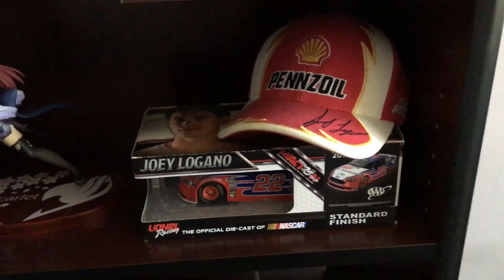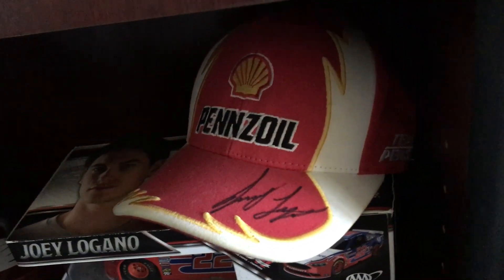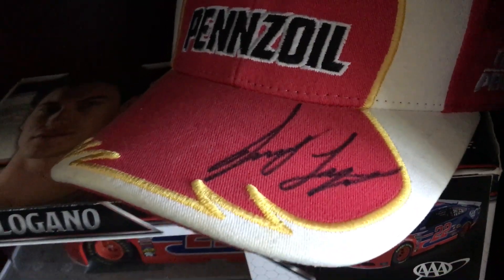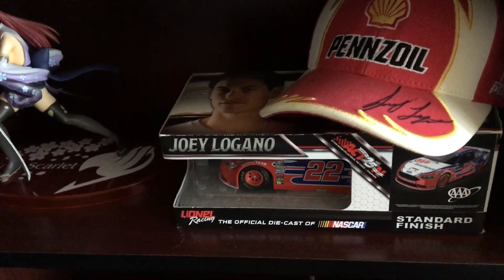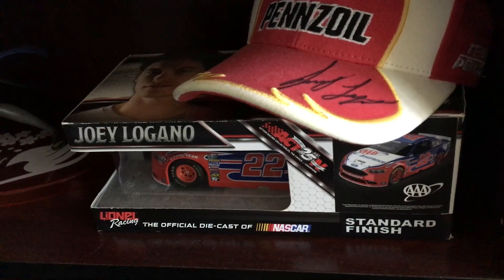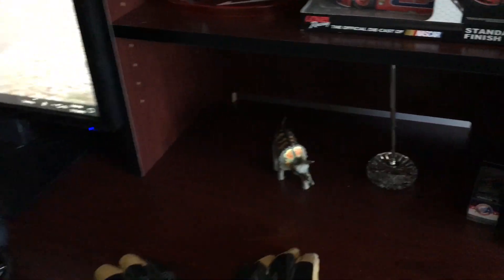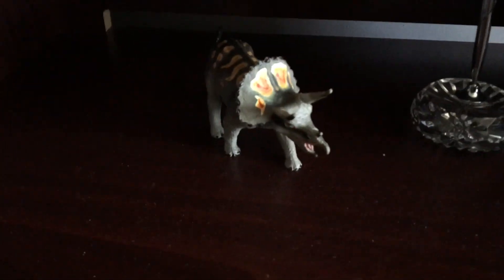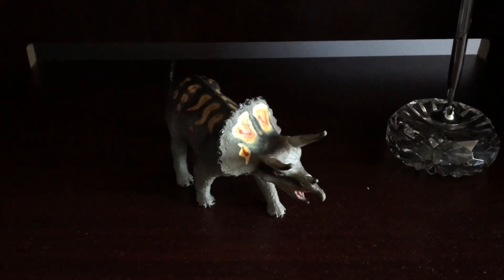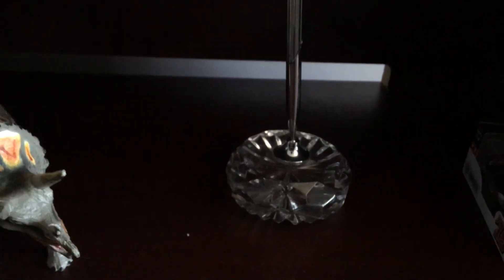I'm a big NASCAR fan. Joey Logano won the championship in 2018, so I went to the Richmond race, which is not that far from here. I've got his autograph — that's Joey Logano. He drives the 22 Shell Pennzoil Ford. Here's a different version from 2016 — he also runs different paint schemes, but he mainly runs the Pennzoil Shell. And I got this little Triceratops from a friend a long time ago. You can see I played with it as a little kid because the paint is coming off the horns.